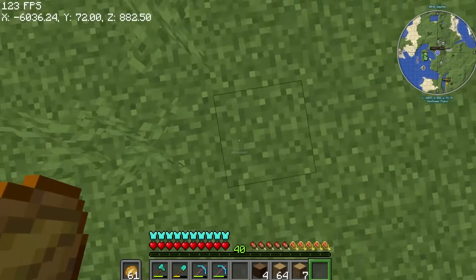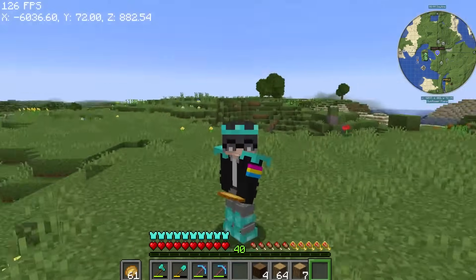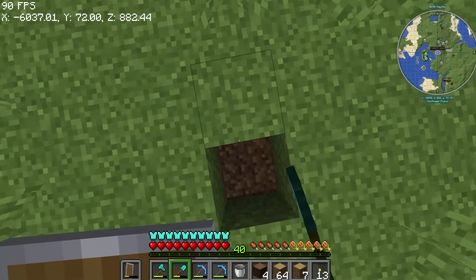As you can see, I've marked here because there's a zombie spawner. Let's dig down here and hopefully there's no lava.